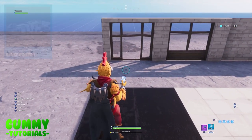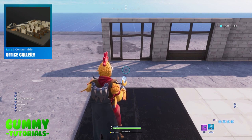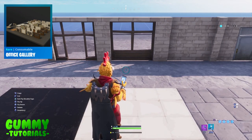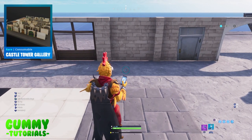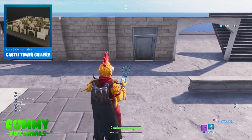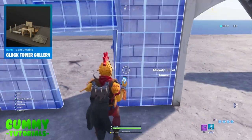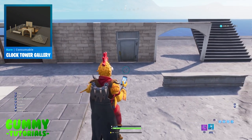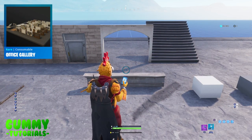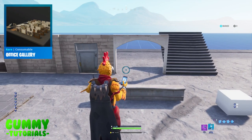The first item is a brick door with a brown wood outline from the Office Gallery. Next to that is a window version using the same pattern, also from the Office Gallery. Then there's a sandstone-style brick wall from the Castle Tower Gallery, and a door with the same sandstone texture that you can physically open and close, from the Clock Tower Gallery. There's also an arch — flat or curved — from the Office Gallery.